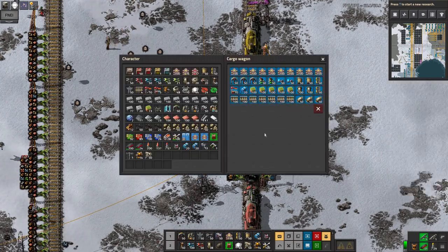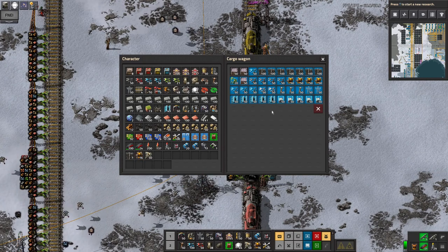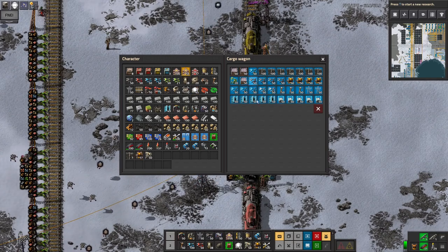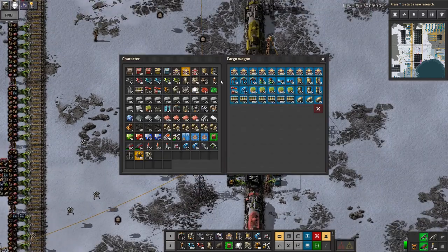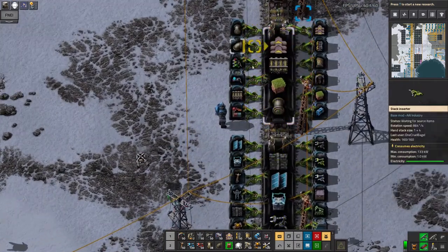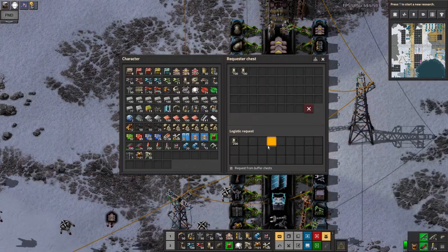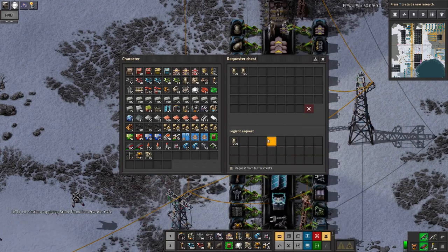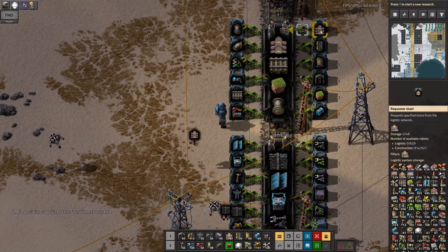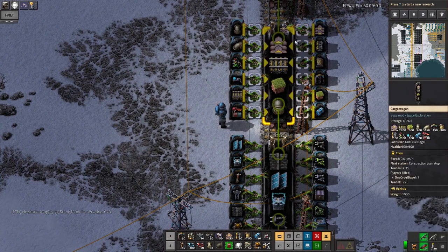Each of these two wagons holds loads of stuff that I tend to use when I'm building up outposts, or just generally building in general. The reason they've got blue backgrounds here is because the specific items are locked to that square of the wagon — those are the only things that can go into those particular squares. So when the train pulls up here, these inserters will pull from these requester chests, which are all requesting whatever their particular item is. Then these green inserters will dump the stuff into the train and fill it up with all of the bits it's supposed to be carrying. The stack inserter can currently pick up five items due to my level of research.